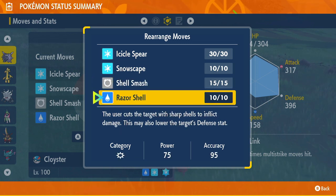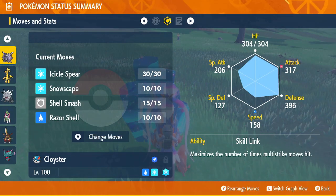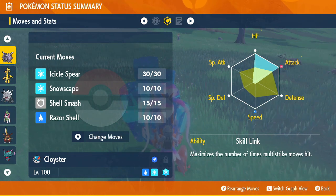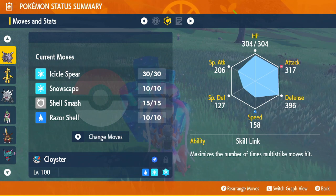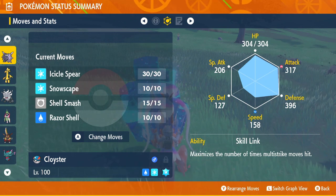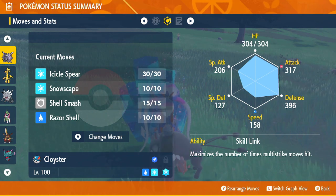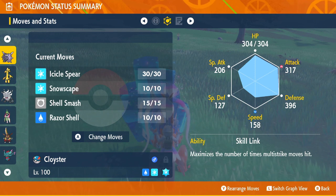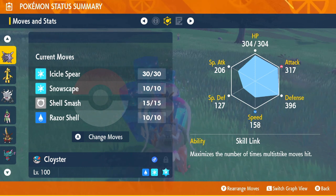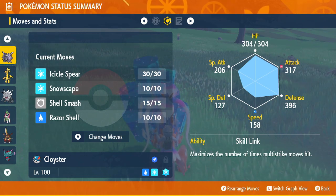And then Razor Shell, just in case you need to fight a fire type. His EVs are maxed on HP and attack. His ability, Skill Link, maximizes the number of times multi-attack moves hit, so every time I use Icicle Spear, I will hit five times. If you look up how Icicle Spear works, every time it hits it does more damage, so by the fifth spear I'm doing 125 base power — but I've already hit four times before that.